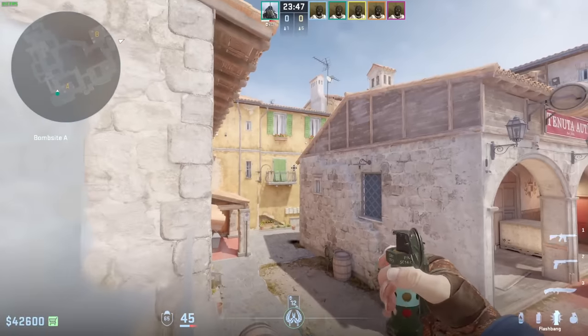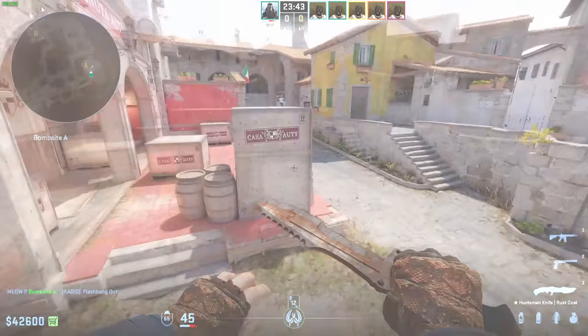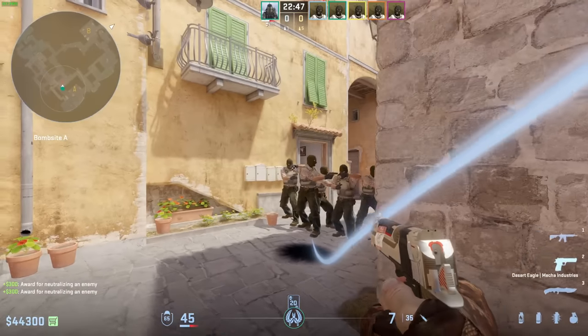If you want to help your team peek short, you're going to aim like this and just double click throw while crouching. This is going to completely blind the guys in mid, and your team can take a peek like this.